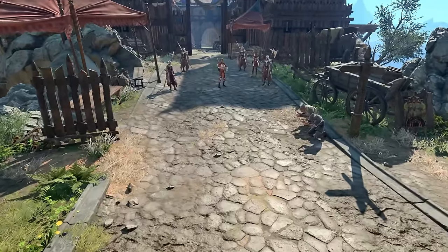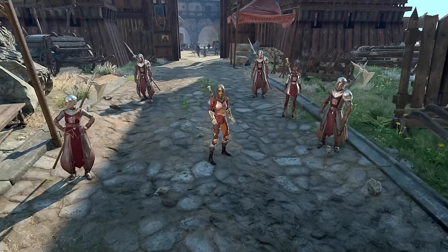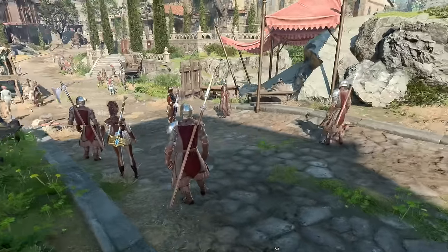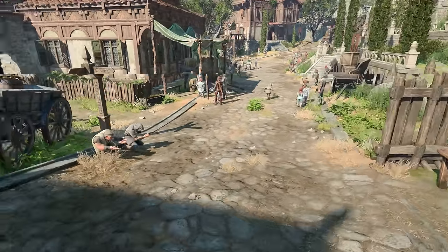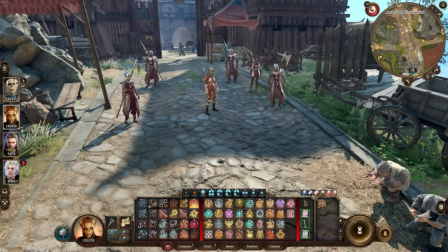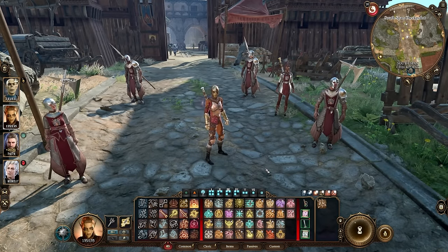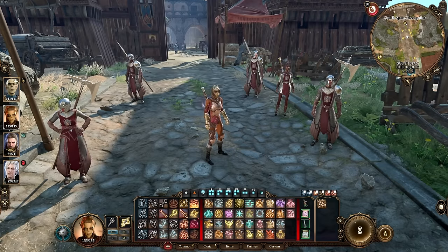Hello everyone, Pallytuff here and welcome back to Baldur's Gate 3. I have a doozy of a build in store for you guys today. I've played through the entire game with this setup and it is extremely strong. Even from Act 1 you can get it off the ground, but as you get into Act 2 and Act 3 you become an absolutely unstoppable monster. I am of course talking about the Radiant Orb Light Cleric — such a crazy strong setup.